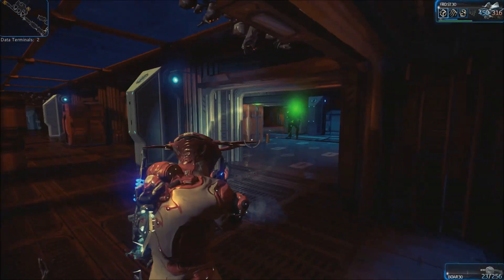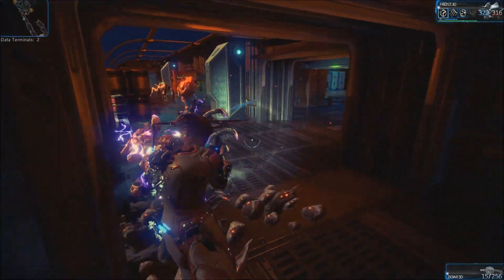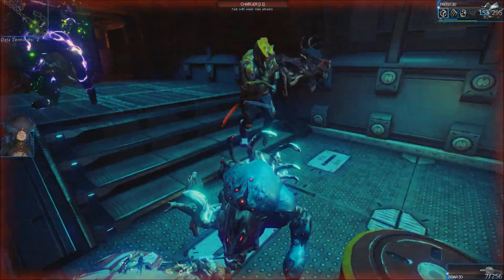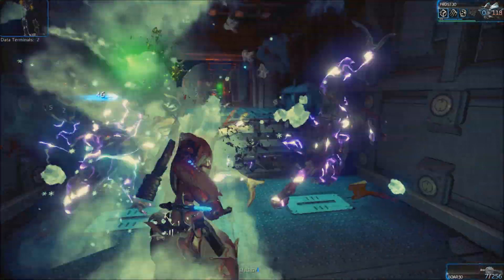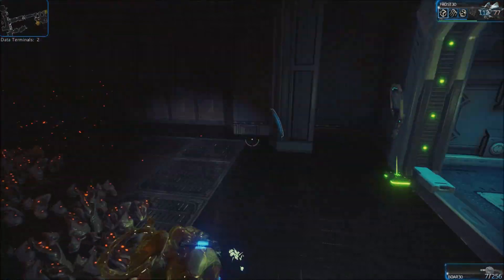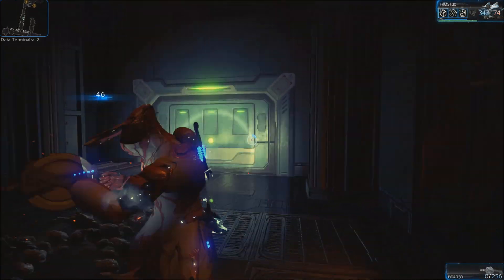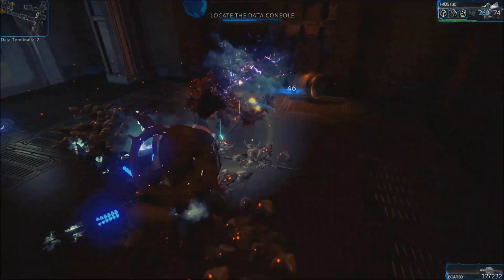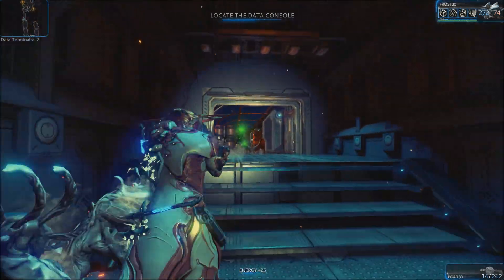Here we have a Toxic Ancient — if at all possible, don't engage it in close combat, because it just bypasses your shield. As you can see, it's taking health directly off me. We've also got dogs and runners. The runners will actually explode next to you and stun you for a couple of seconds. The dogs are an absolute pain in the backside, and the runners are even worse because they can stop you from doing anything.